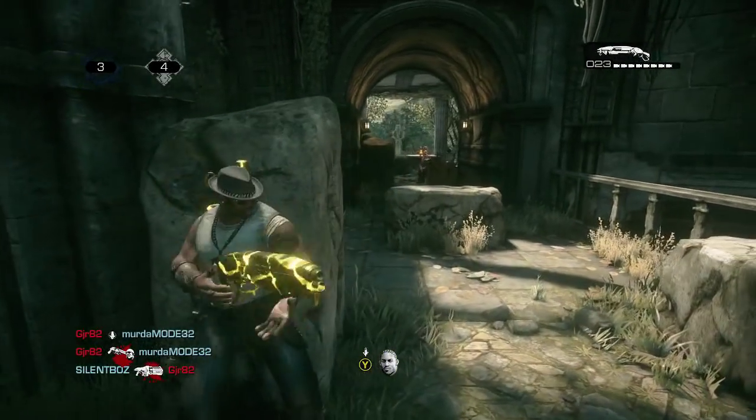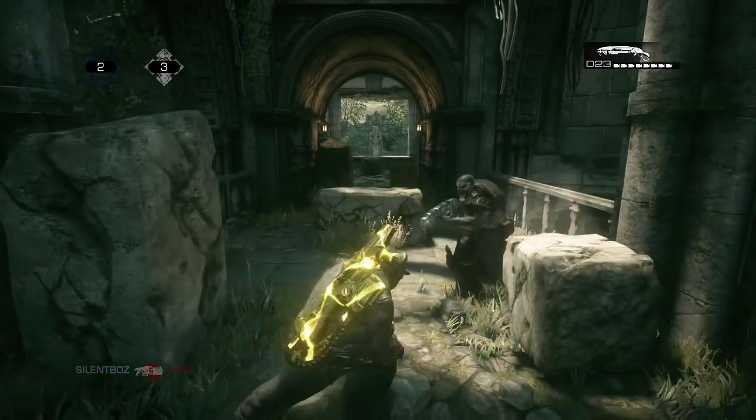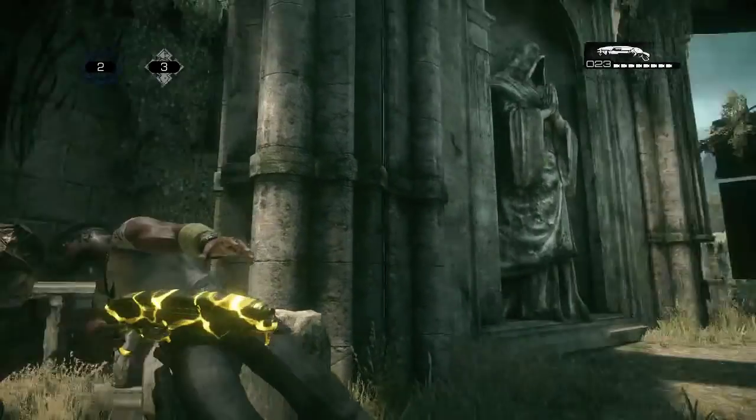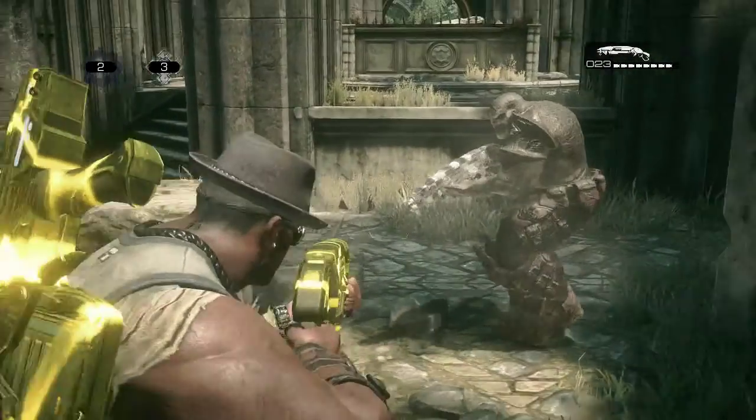So let's take a look at an in-game clip. I see someone approaching and I already know based on the cover I'm on this is my chance to do that. I hold A, down, then roll backwards and this guy has no clue where I'm at, and I get first shot.